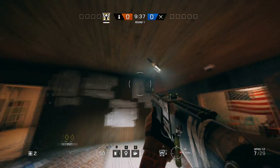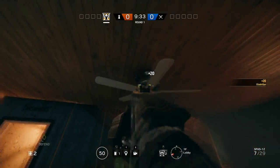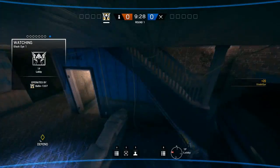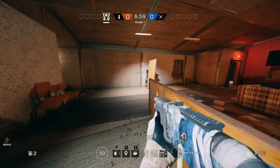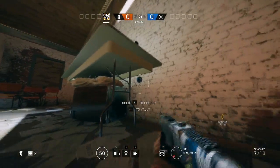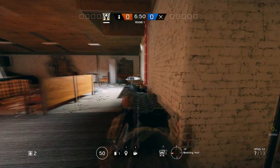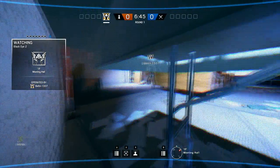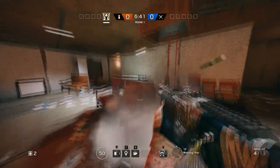The first camera I'd put above the objective into lobby. Even though there is already a standard camera, this one gets shot so quickly, so a good spot would be at this ceiling fan for example. The second camera I'd put into meeting hall, so a very good position would be underneath this table over here. The camera is basically just visible from the side, so it's quite a hidden camera, and if you shoot this bench in front of the camera you can see even more.